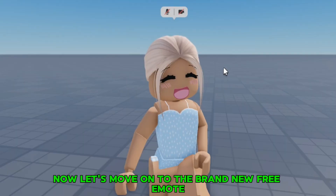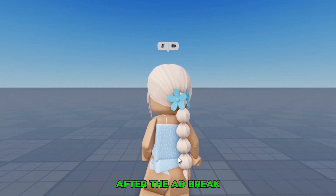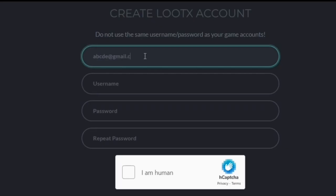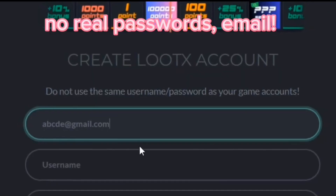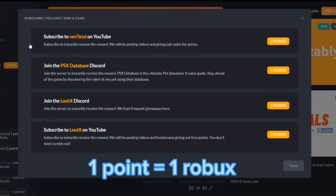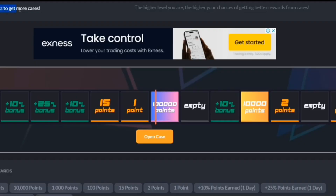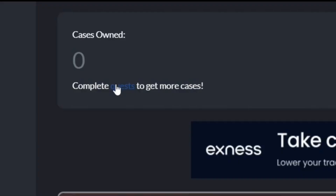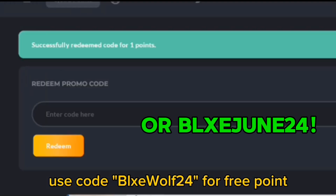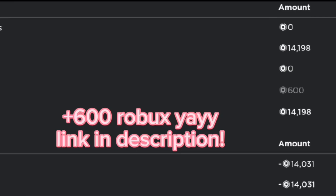Now let's move on to the brand new free emote. I'm going to show you how to get the free emote after the ad break. But before that, if you want free Robux, check out lootx.com. On this website, you do not have to use your personal information like your real email, password, or username. One point is equal to one Robux. You can download games or do surveys that you trust for free points, and you can open cases by completing quests. For an extra point, you can also put my code, which is BlueWolf24. I've cashed out a lot of Robux from this website — the link will be in the description.